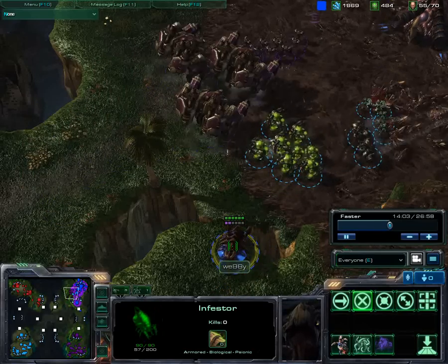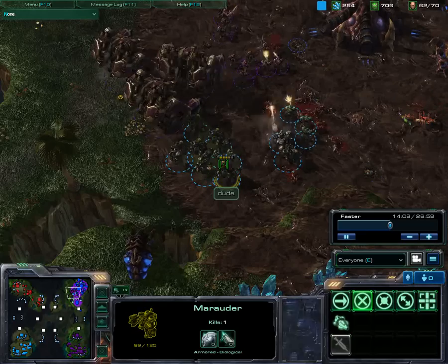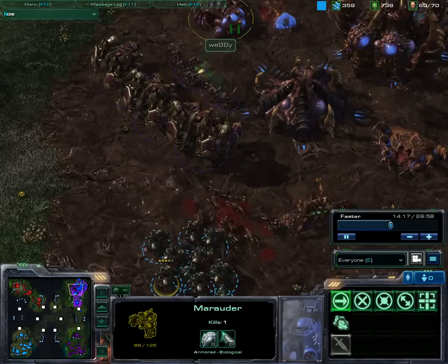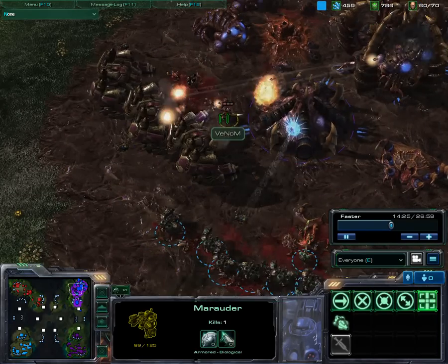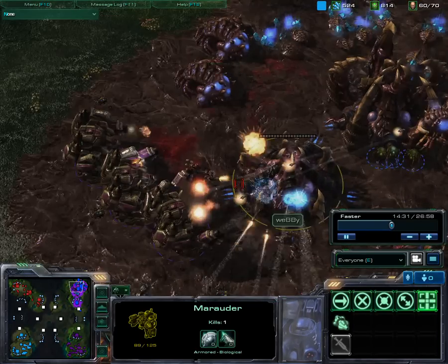And here is the Infestor. He could mind control one of my Thors, I think. Using fungal growth on these marauders — you can see they cannot move for a couple of seconds and they are getting damaged, around 30 health points being reduced.